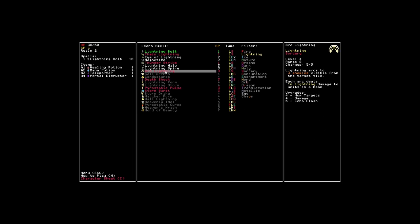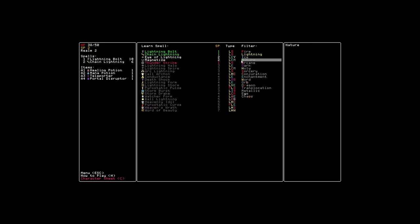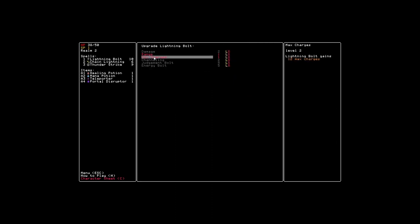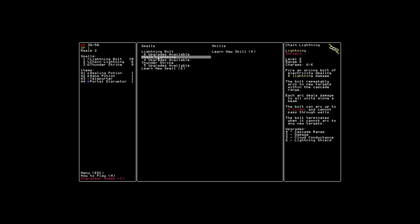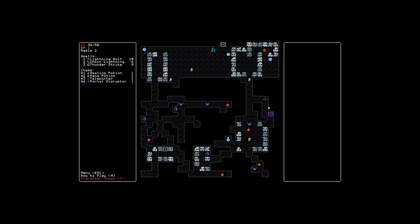Arc lightning: enemy lightning arcs to 3 enemies visible from the target tile, each arc deals 16 lightning damage to 2 units in a beam. That's tempting, but you only get 5 charges for that. So I think we probably just want to take some low-level spells. We need to take specifically lightning sorcery because those are the ones that are cheap right now. With our one skill point left, maybe we could increase our max charges or our range. Storm power: lightning strike gains plus 1 storm power — radius and stun duration are doubled if the target is inside a storm cloud.